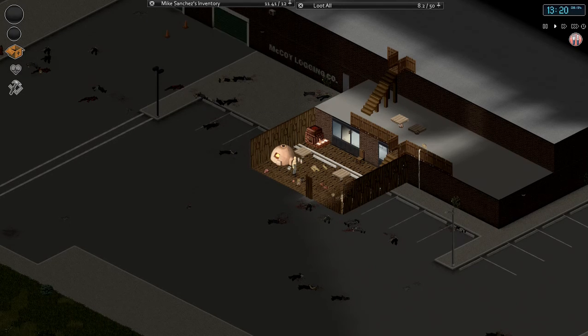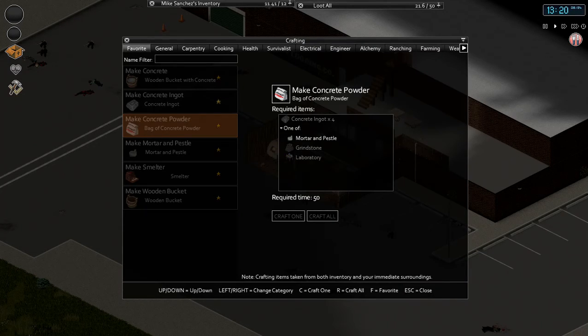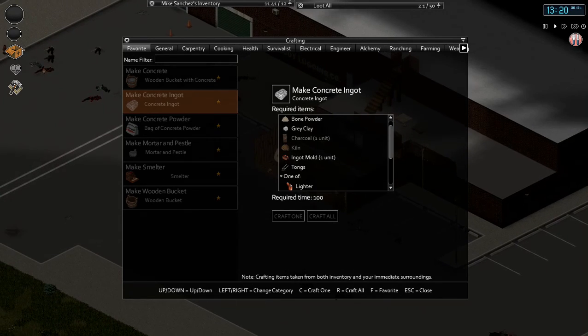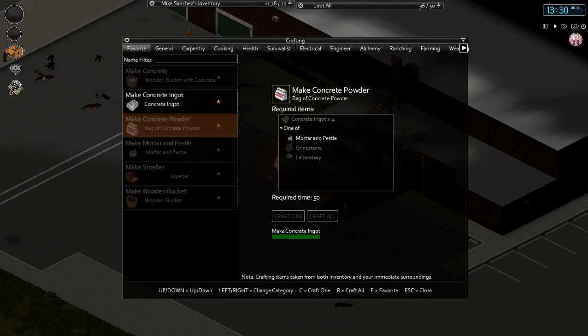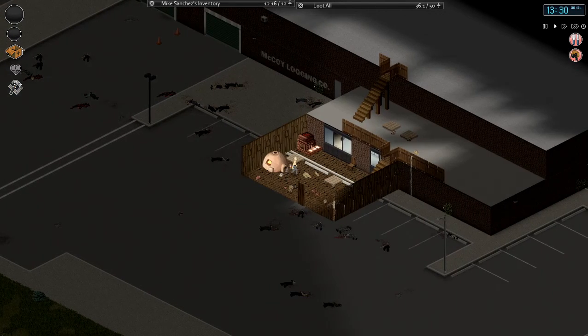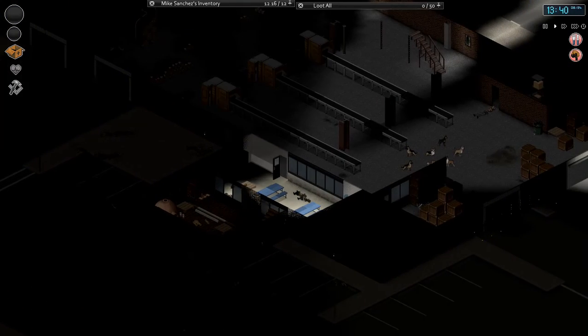The next thing we need to do is actually make an ingot. We're gonna need the kiln for that. I have my tongs and ingot mold on me, and the kiln charcoal. It looks like I'm gonna need another ingot mold because I need four concrete ingots. What happened is I ran out of gray clay. That's alright, we'll go get some gray clay. Oh, I got zombies outside — I've been noticing a lot more zombies.